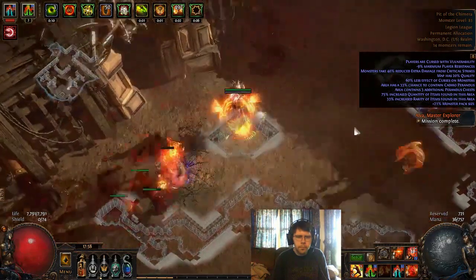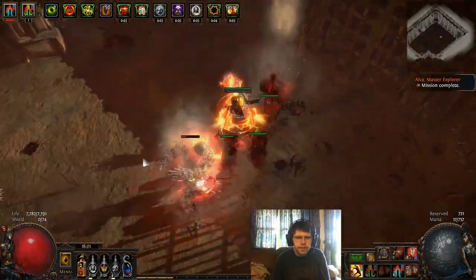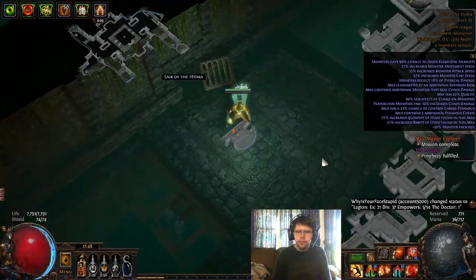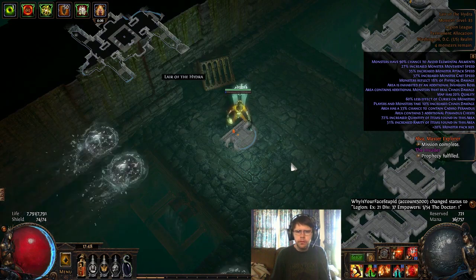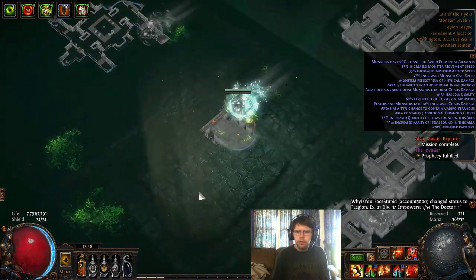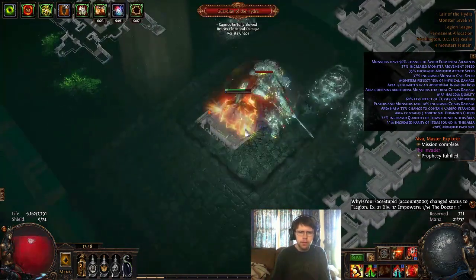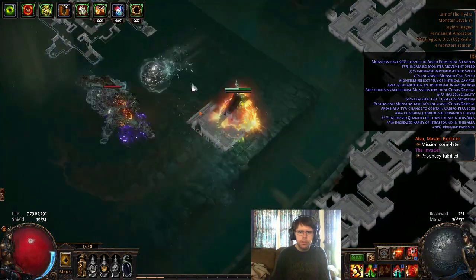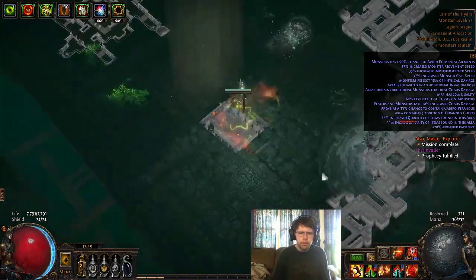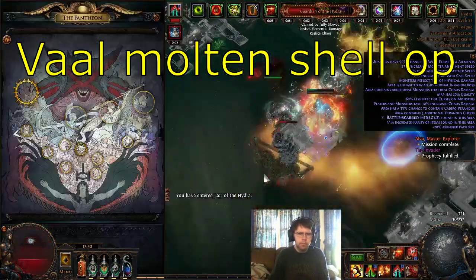With the melee changes, this definitely feels really good. Prior to this, there were ways to get Infernal Blow to have some decent damage, but the investment was pretty high overall. Probably about the only easy way to get it would be with something like an Oniguroshi, or just using a Brutus Lead Sprinkler as in this build. Using a Brutus Lead Sprinkler on a modest budget, you can easily get DPS high enough to do anything in the game — say, Uber Elder.